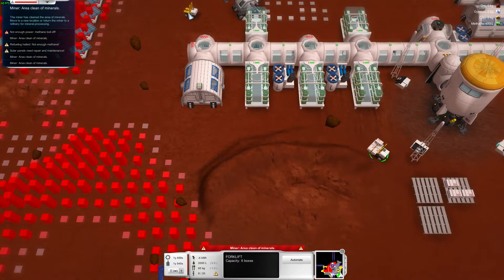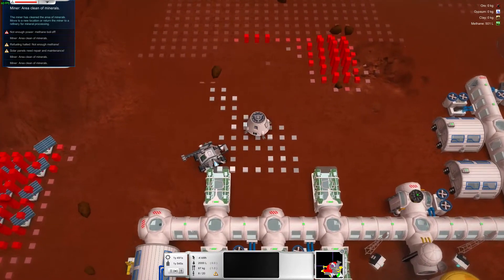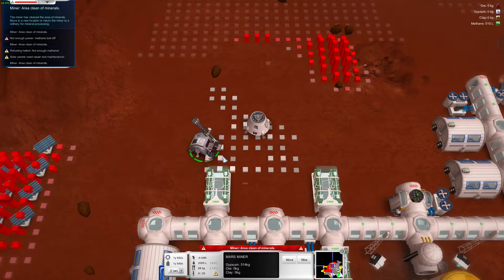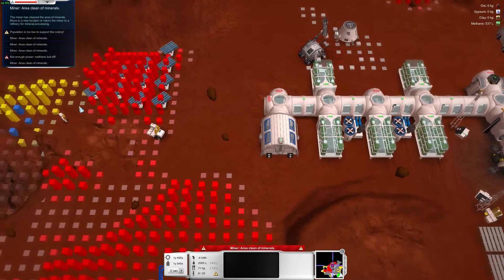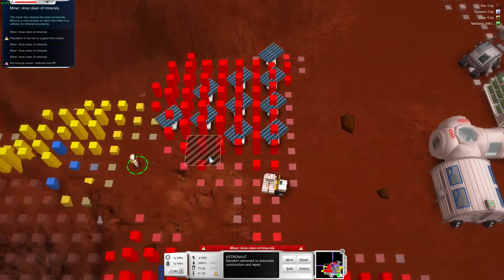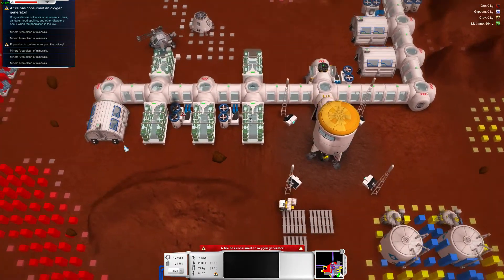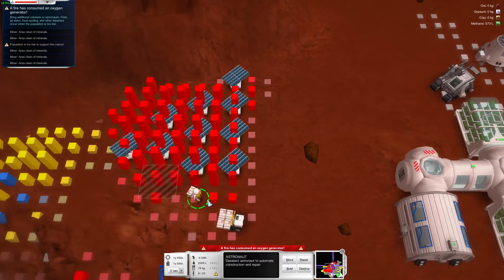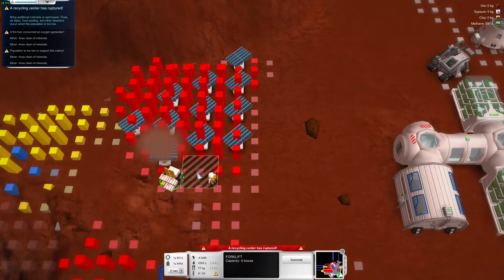You come over here for solar panels and you come down here. I wish you could grab these things with hotkeys — that'd be kind of cool. Solar panel there. Solar panel here.